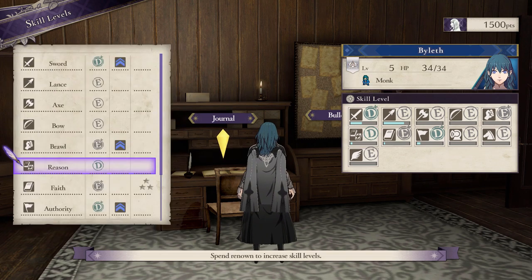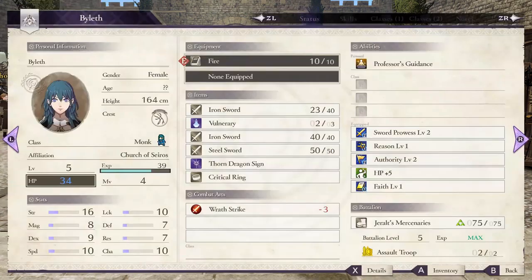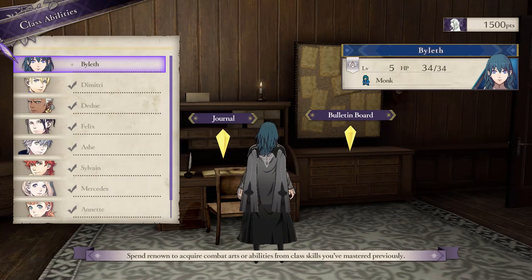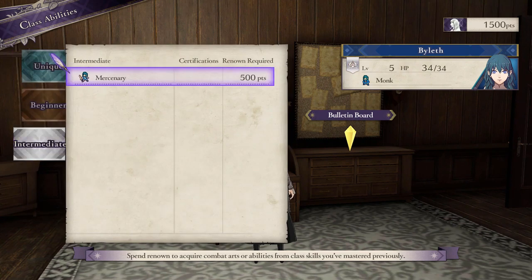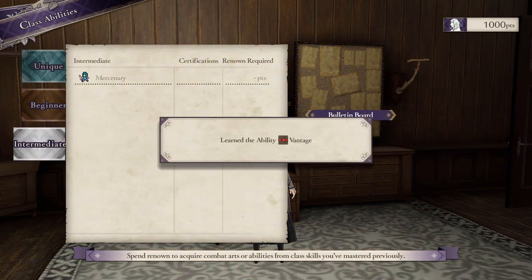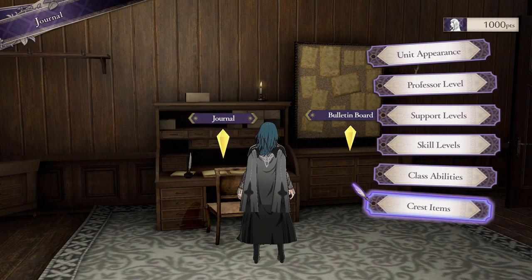This was extremely handy for me because I wanted to make my Byleth a magic user this time. It's tough to level up magic since you can't faculty train much yet. However, I could just buy my Byleth a D rank in Reason — because they had it from the last playthrough — and that gets them the fire spell immediately. Problem solved. Along with skill levels, you can actually buy class mastery abilities. I believe you need to have mastered the class beforehand, but I can instantly get the mercenary class mastery and my Byleth gets the Vantage skill. If you want to make fun builds without grinding out an entire class mastery, this makes things much easier.